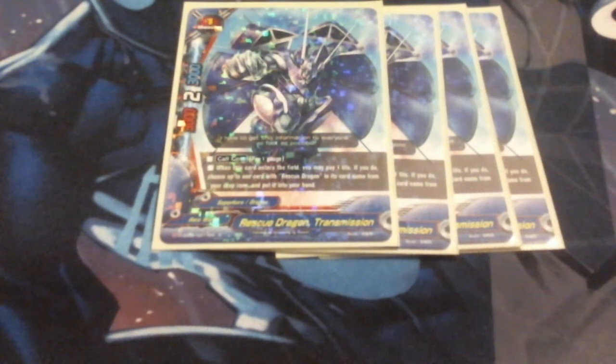Since we are transforming in this deck, we are running 3 Project Gunner. We can pitch him to gain 2 gauge, so long as we are transformed. Our goal is to always transform as quickly as possible in this deck, so we run 3 of him for gauge. We run 4 Rescue Dragon Transmission because he lets us dig in the discard pile for the rescue dragons. He's 3-2-3 — again, respectable for size 1. When he enters the field, you may pay 1 life; if you do, choose up to 1 card in the drop zone with Rescue Dragon in its name and put it to your hand, so he tutors from the discard pile back to your hand.